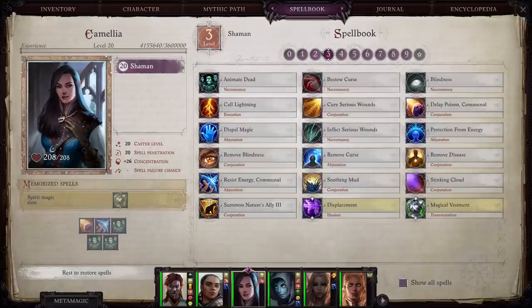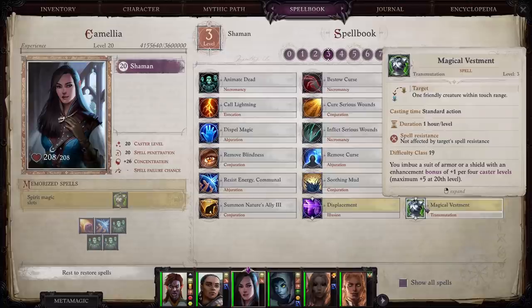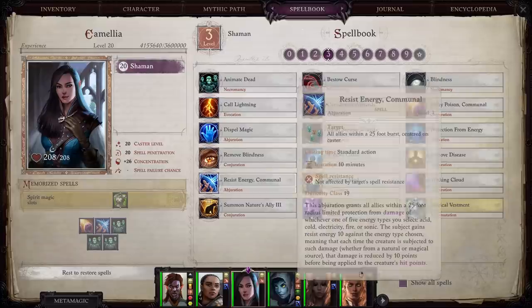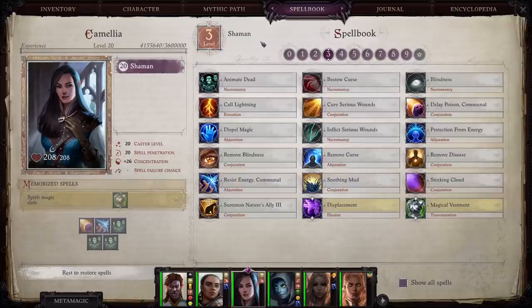At level three there's magical vestments — you should definitely be putting that on all your tanks or upfront characters. Keep in mind you need two applications on Camellia: one for armor and one for shield, and she can only use this in her spirit magic slots. So you need a cleric or someone else or a scroll with access to this spell to make sure you get that double dose for her. Delay poison communal is a great option, as are elemental resist elements and protection from elements. Animate dead is a fantastic summon to have available — for a cleric it fills up slots, but for Camellia it's perfect since she's not going to be casting a lot of offensive spells.